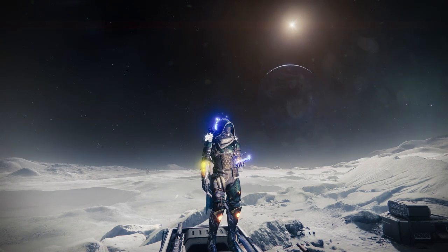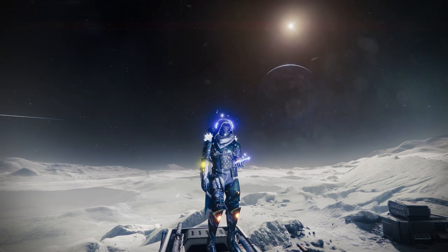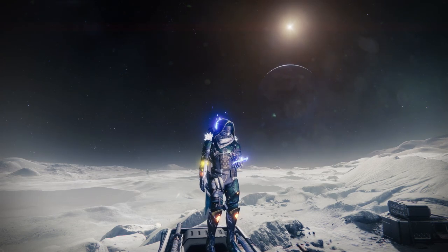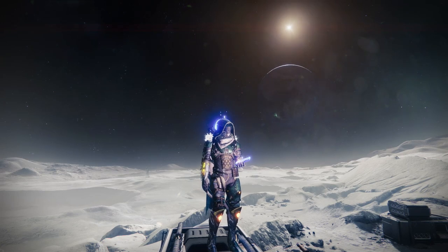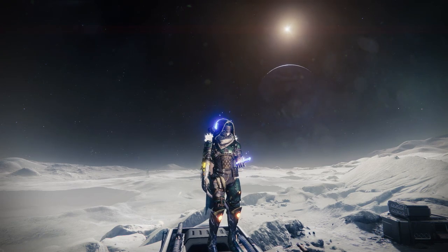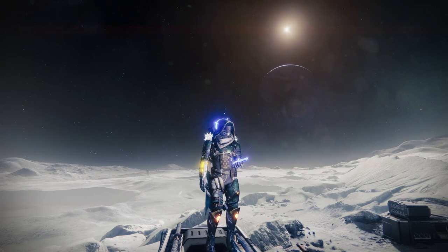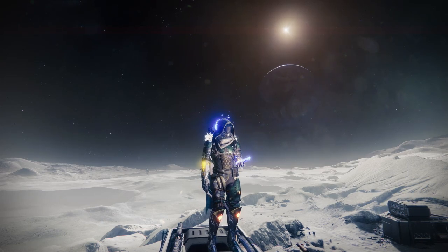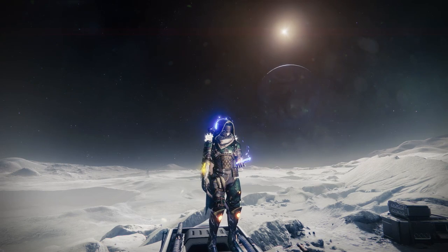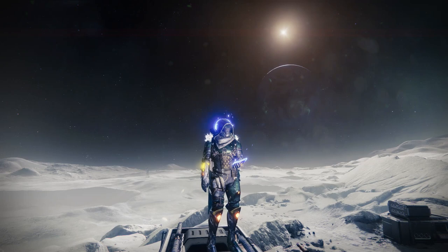You're going to have to get final blows with solar. If you want to do a really fast, cheesy method and you're a Titan, go for the middle solar tree. From there just hammer everything, because you can pick up your hammer. I'm pretty sure they also got a buff where there's a damage multiplier for each kill with a solar ability, so you can pretty much one-shot a bunch of stuff. It's actually a lot of fun as well.